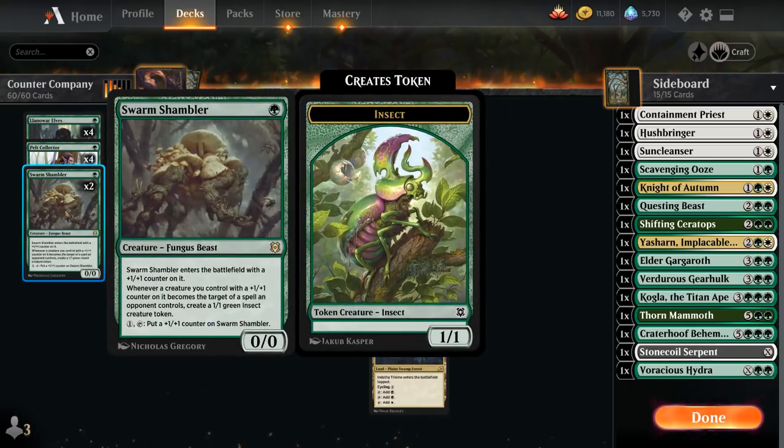We also have two copies of Swarm Shambler, which enters the battlefield with a +1/+1 counter. Whenever a creature we control with a +1/+1 counter becomes the target of a spell an opponent controls, we get to make a 1/1 insect creature token. And for one mana we can tap Swarm Shambler to put an additional +1/+1 counter on it, which also makes for a nice mana sink.